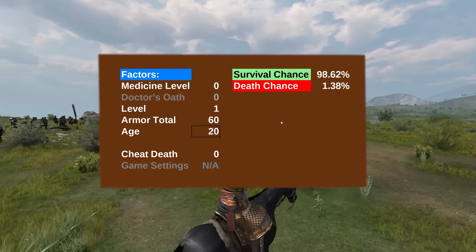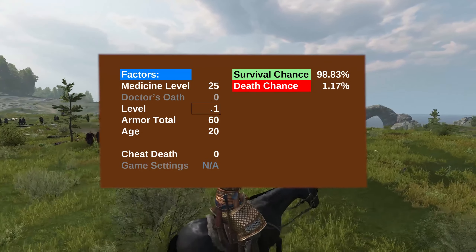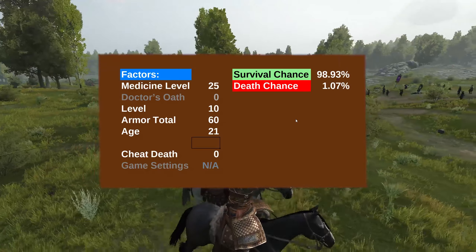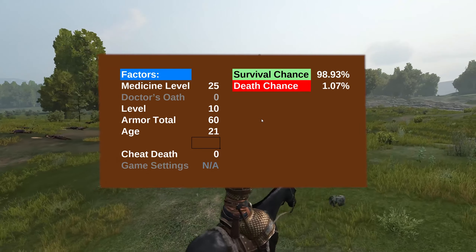Another example: within the first year of the game, it's easy to get 25 medicine, level 10, and 60 armor — and of course, age 21. Your chance of death drops down to 1.07%. As you improve your surgeon's medicine skill and upgrade your armor, this just keeps dropping.